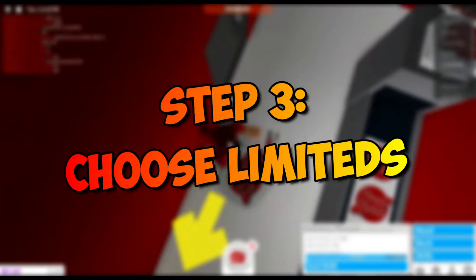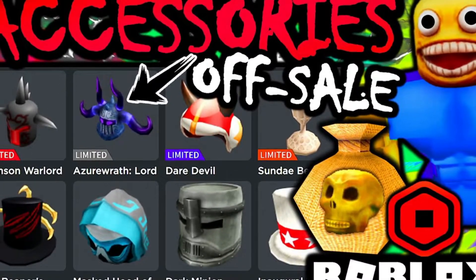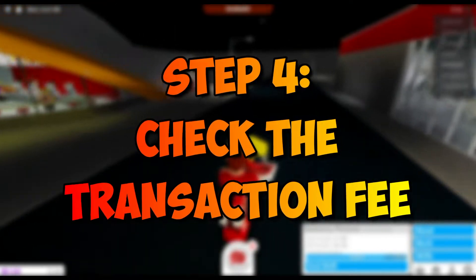Step three: choose limiteds. You now have to select the items from the drop-down menu that will appear in front of you. This will open a fresh page which will show the items that you and the other player have available to trade. You can now select the items that you desire to trade away.